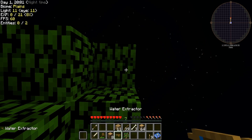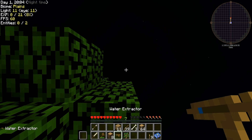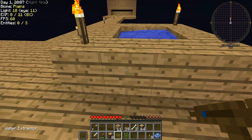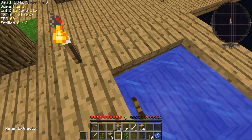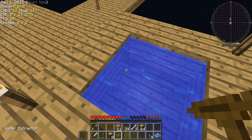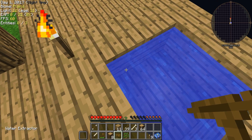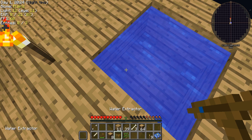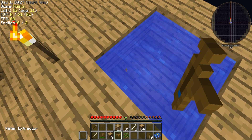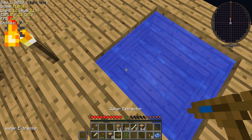If need be we can technically cross that off. We're at a thousand — perfect. How do I get water out of here? All right, that puts in a thousand. Nice.